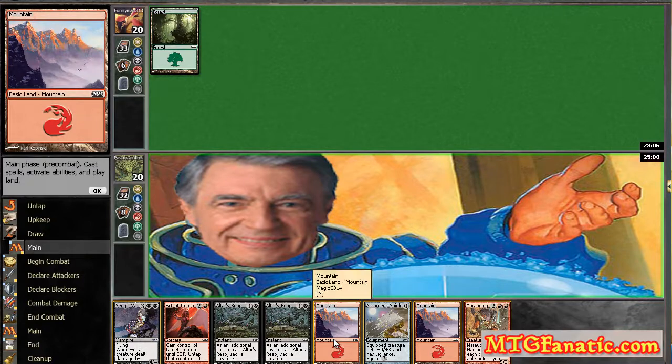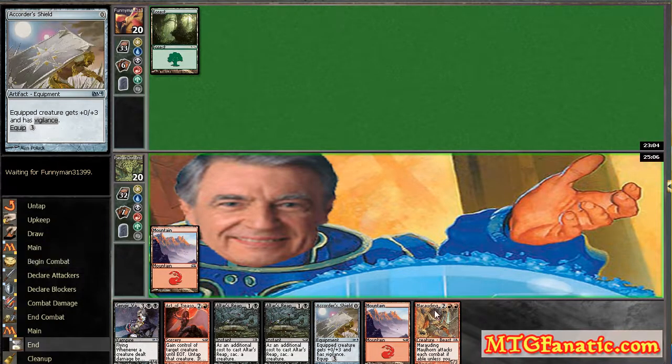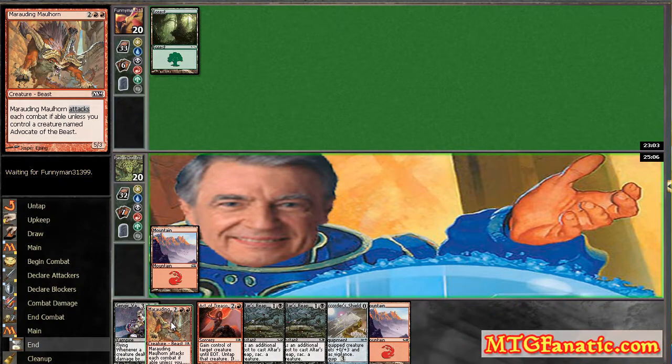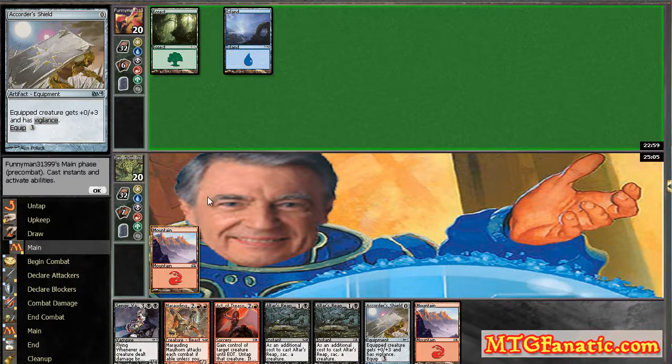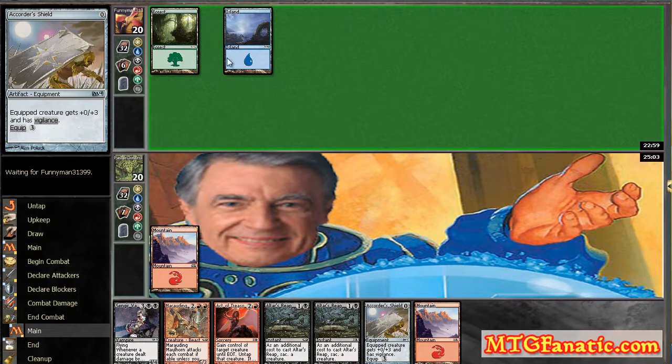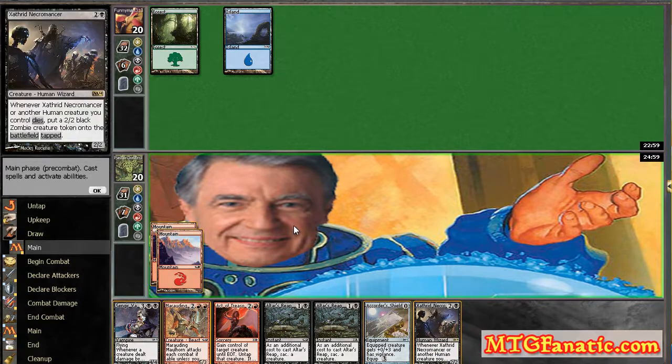Marauding Maulhorn — okay, well that makes it a little bit better. Now I'm just more concerned about drawing mana in general. But if I can get the Maulhorn out with the Aqueous Form, that'll do some work for me. He's playing blue, and we saw that he does have a couple of tricks. Necromancer is also good, but I am gonna need that Swamp.